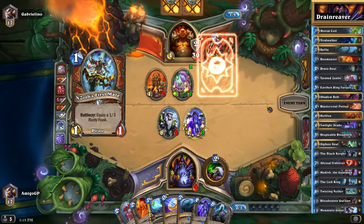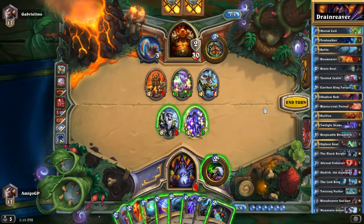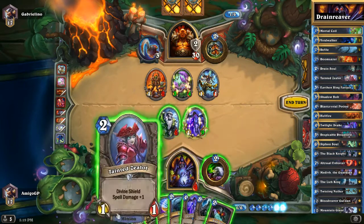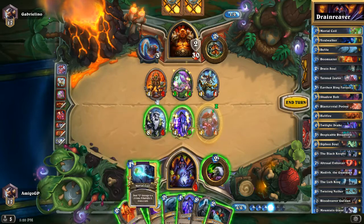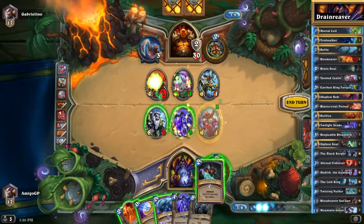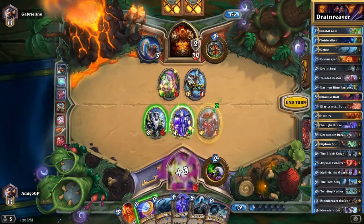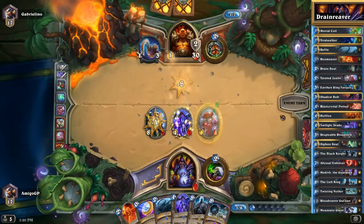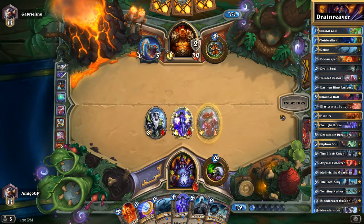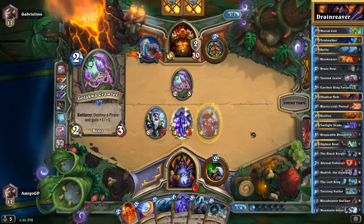He uses the Golakka Crawler to eat Patches and has a 3/4 on the board. We have drawn some heals and we are going to play the Tainted Zealot. Mortal Coil is now 2 mana, so with that I'm going to kill the Corcron Elite and heal for 3. We are going to trade with the Twilight Drake and Mountain Giant. This is a very good situation — next turn we are going to coin out the Lich King so he cannot go face anymore.